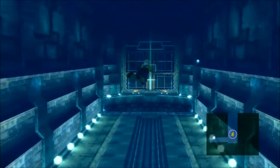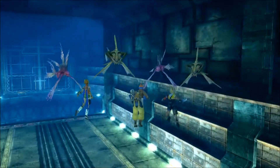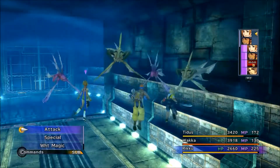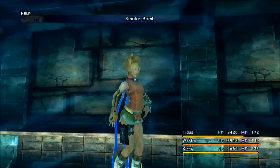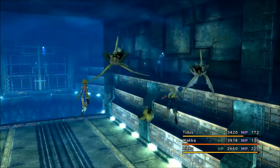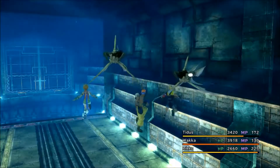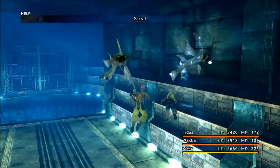Oh, there was another save sphere out here - I thought there was. I didn't bother coming out to have a look though. I've actually found a useful slow as well. Water things are always weak to a lot of things. Although that one missed. Actually, I don't need to steal either, do I? In which case let's just blind them all. Overkills - nice. Well, I might as well steal. Maybe I'll get to a hundred. They're slowed, they're blind - they really can't do anything.